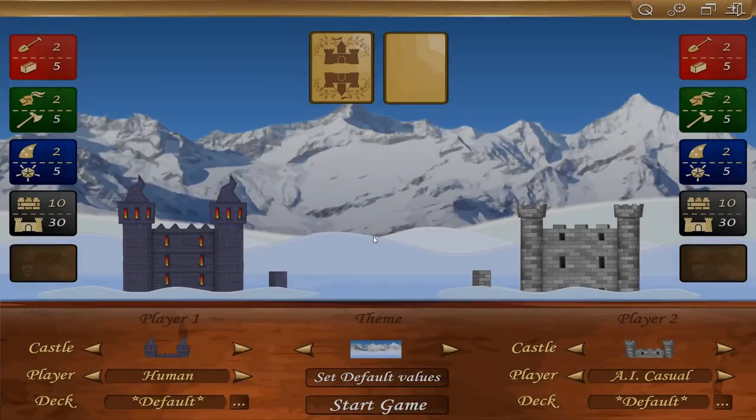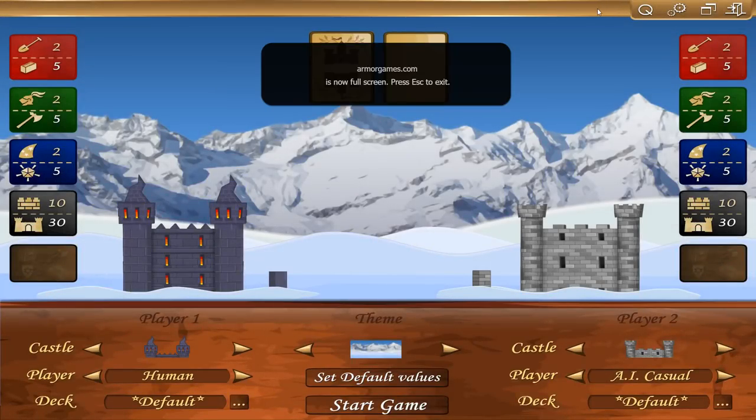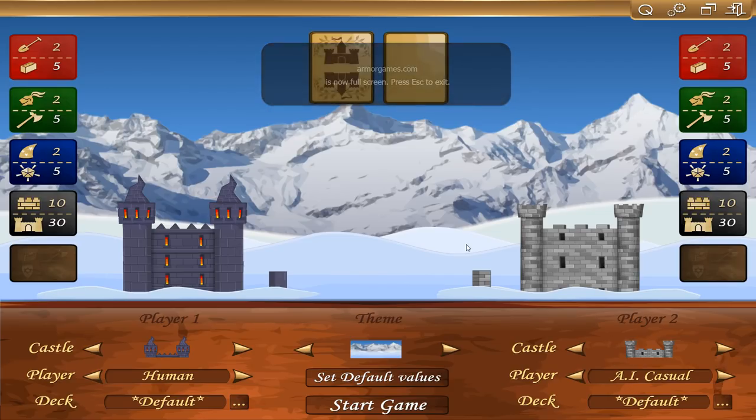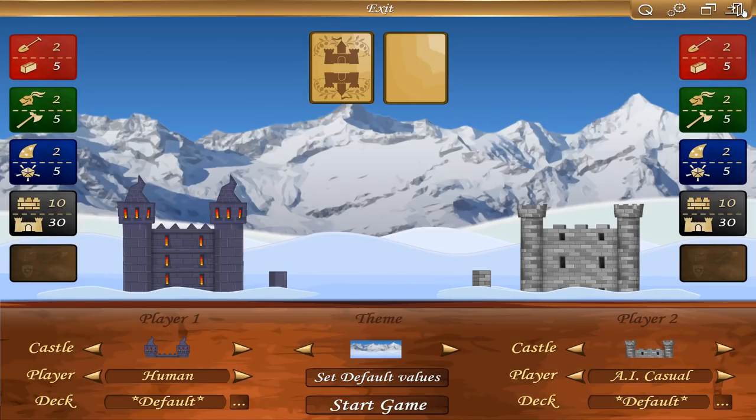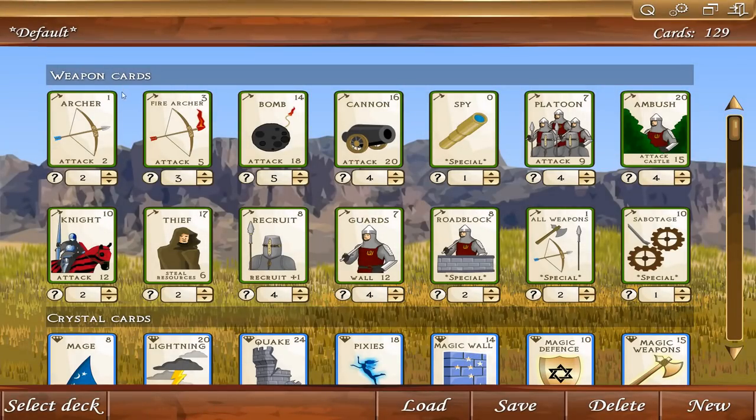Oof, that was pretty tough. Even though casual is pretty difficult, I love this game — I really do. I like the ability to select different decks. Let me see if I can show you that real quick before we go. Deck manager. So yeah, there's 129 cards. If I were to design a deck, I would get rid of some of these special cards like the spy card — forget that. Let's create a new one.